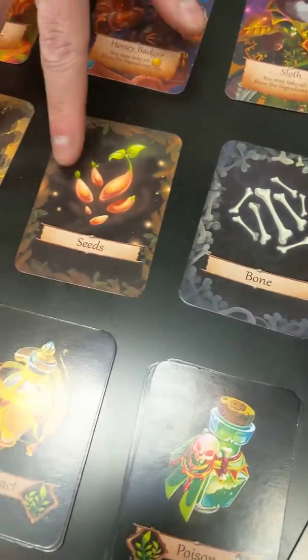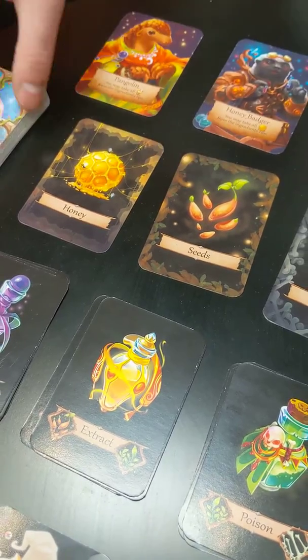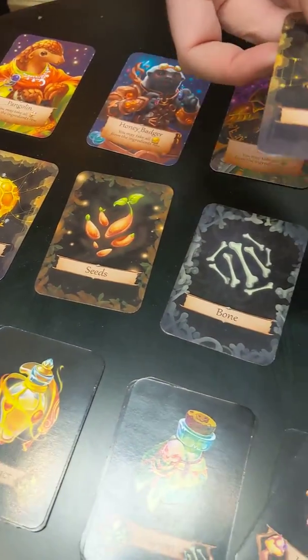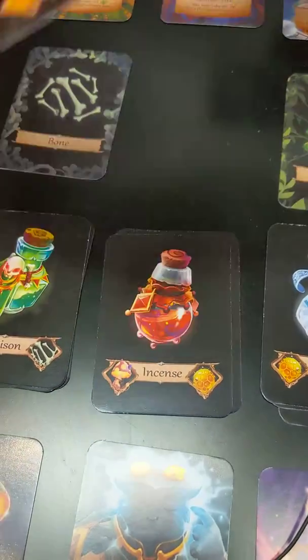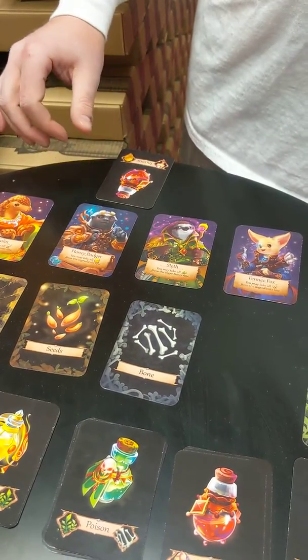On your turn, you're going to take two cards, whether they're ingredients that are visible or from the deck — you can take ones you don't know. Say I take the mushroom and the honey; I can then craft one of the incense. So that next turn, when I take that potion, it's going to go into my own little tableau area.